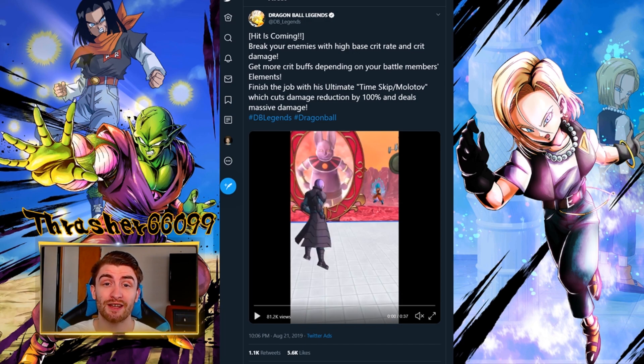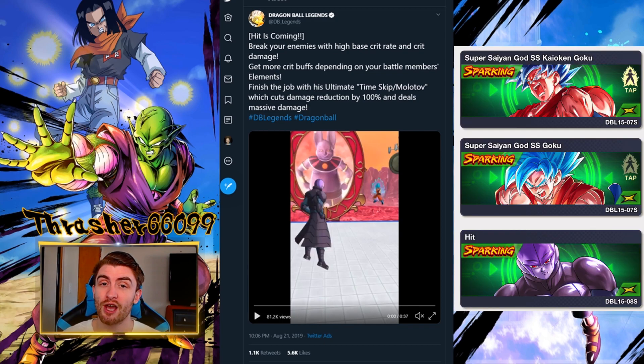These previews were posted on the official Dragon Ball Legends Twitter. There is also a preview in the game itself — I'll post that on the right side so you can see the color typings of both characters. They're both yellow.